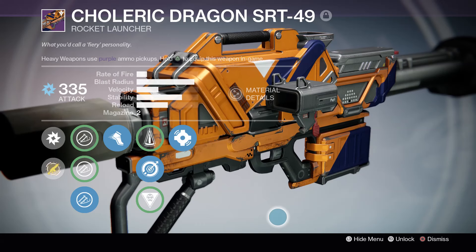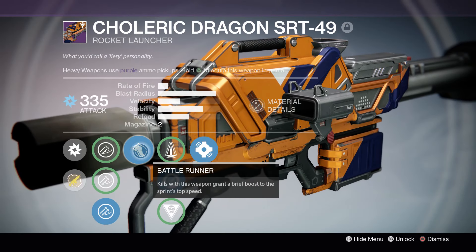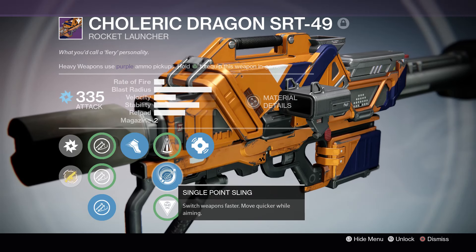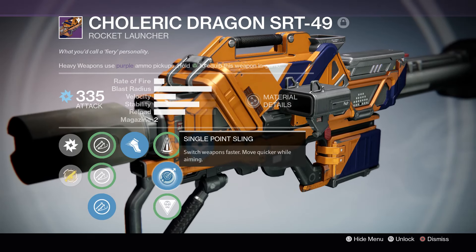I do have a different Choleric Dragon, so let's quickly go over what perks I have on this thing. For the sights, I run counter mass. We have battle runner — kills with this weapon grant a brief boost to sprint top speed. In the middle, we have perfect balance, single point sling — switch weapons faster, move quicker while aiming — and will of light, which deals bonus damage against taken enemies.